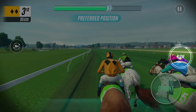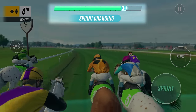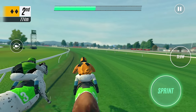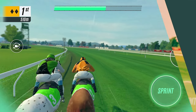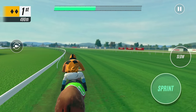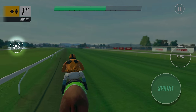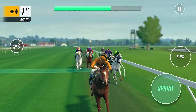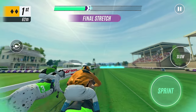I'll use the slow button now to bring Lemon Destiny back to the middle and charge up his sprint. We've got to be careful with how we use the sprint button because we'll need it in the final stretch. Here's a tip: ride on the inside of the track to take advantage of the shorter distance and easier turning. If you want to take a look back at your competition, you can press this button to reverse the camera. Here comes the final stretch — we'll use the sprint button now to charge ahead.